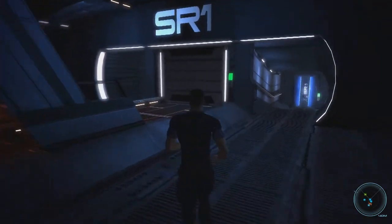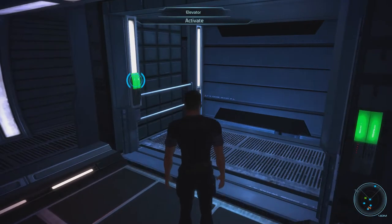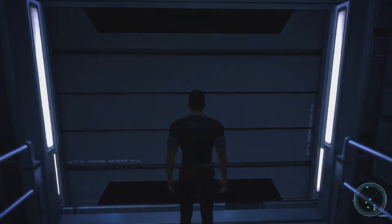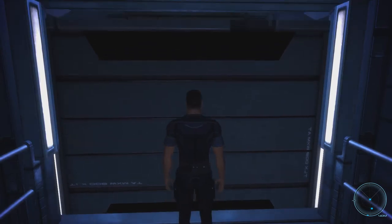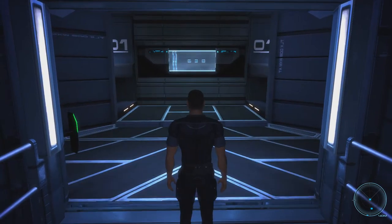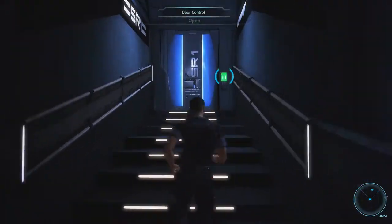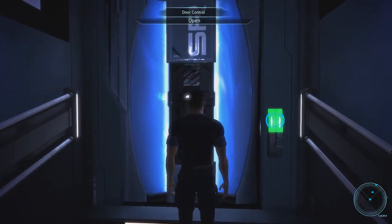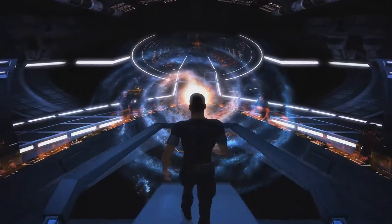Hey there and welcome back to Mass Effect. My name is Pete and today we complete the Missing Survey Team assignment. In the last two episodes we completed the squad member assignments for Rex and Garrus, and I still want to complete this mission and then one more before returning to the Citadel. I hope that by that point we are at level 50 — if not, we might have to squeeze in one more assignment.